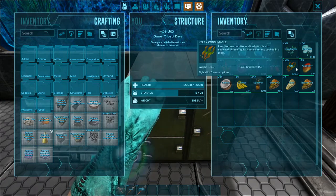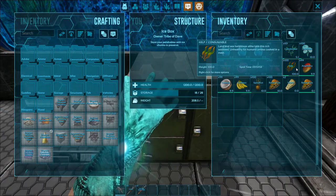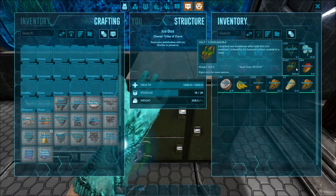Next we have kelp. Kelp is basically going to be the food you want to give your animals — it'd be great for taming. It's just something to feed them.